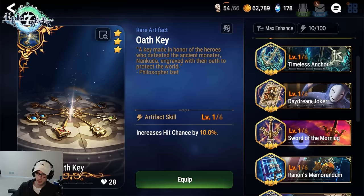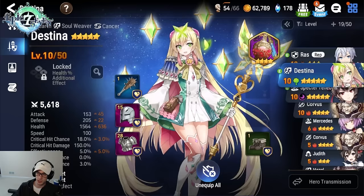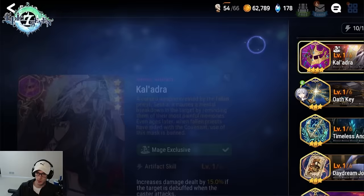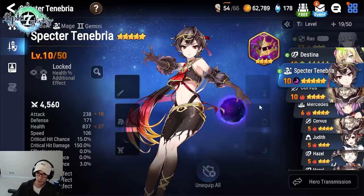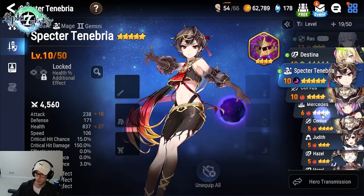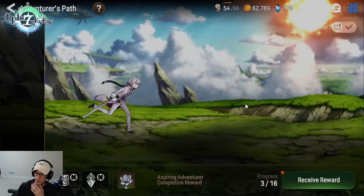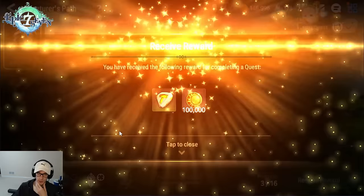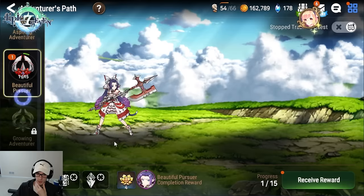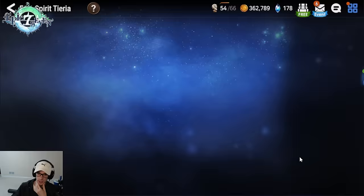For artifacts, it doesn't matter what you put on at the beginning, but putting them on gives a little stat bonus. If you got Wonders Potion Vial, put it on Destina — it will eventually go on Tamron once we get her. For Spectre Tenebria, if you have Taga Hells, put that on her. If you don't, put anything — a three-star with a damage bonus could work, or Daydream Joker could be really nice. T-Area actually gets her own artifact through doing her missions.